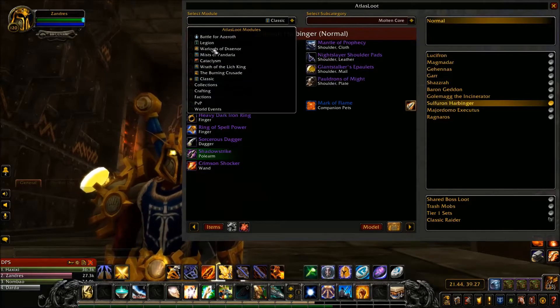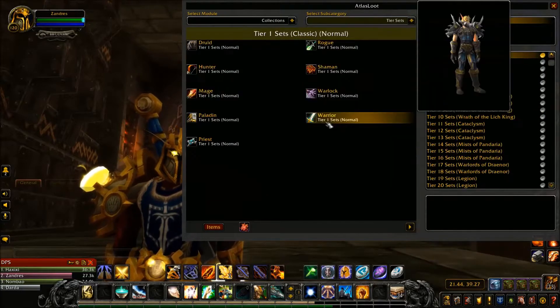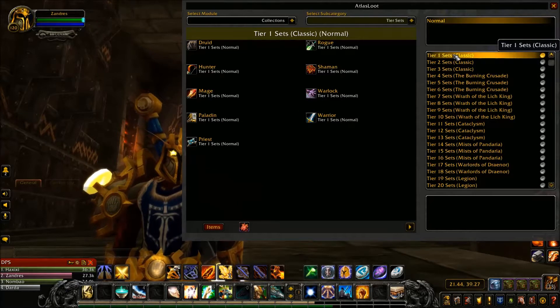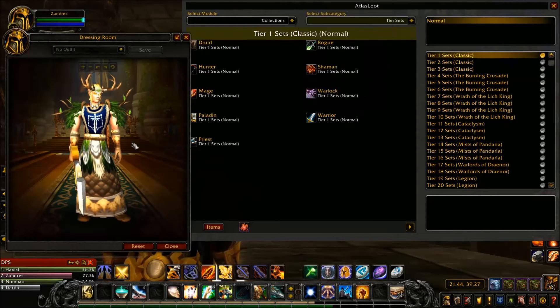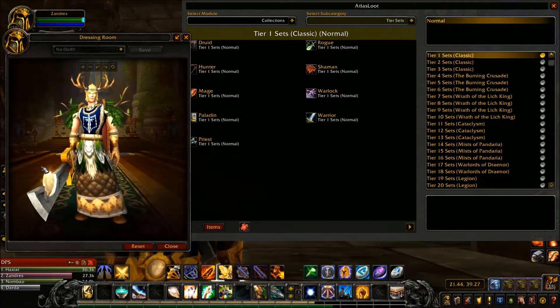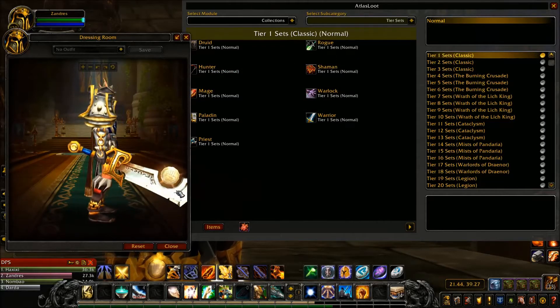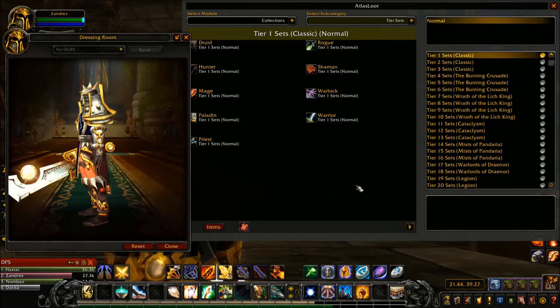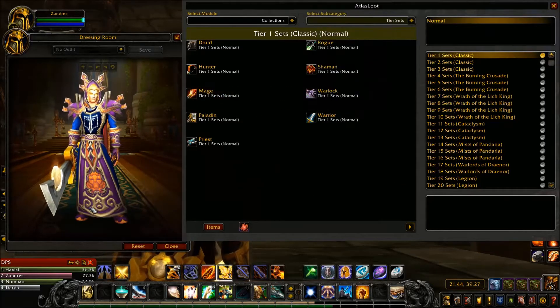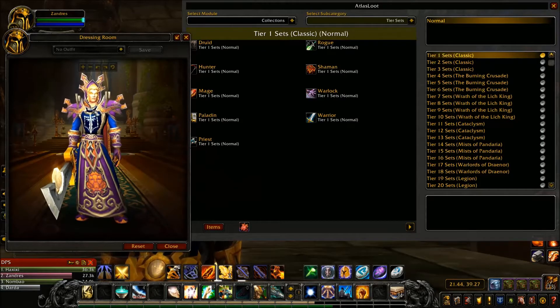You can also come down to the pull-down menu and click Collections, then Tier Sets. For Tier 1, the Druid set is the Raiment of Cenarius — looks kind of cool. The Hunter set is the Giantstalker Armor, with really cool shoulders. The Mage set is the Arcanist set — they get a cool headpiece like a giant collar that goes up behind the back of their head, kind of like a vampire collar.